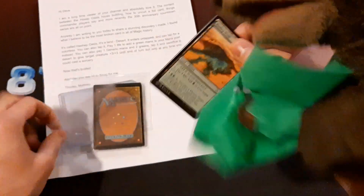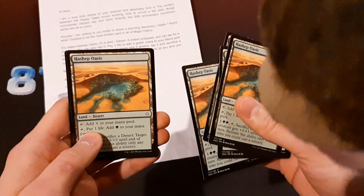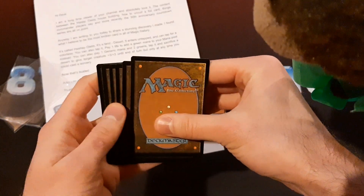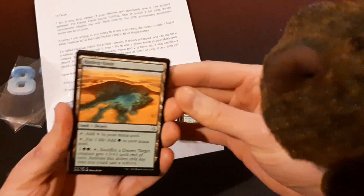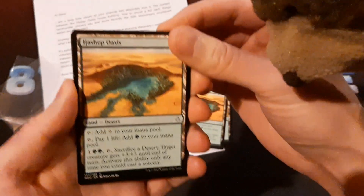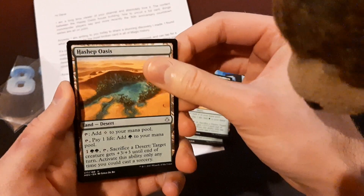The greatest card ever, right here — Hashep Oasis. We also have Hashep Oasis, and beside that there's a Hashep Oasis. We have another Hashep Oasis, followed by a Hashep Oasis, and another Hashep Oasis. There are a few other cards here — flipping these over — oh, check that out, there's a Hashep Oasis. And then we have a Hashep Oasis. There's a Hashep Oasis, that one's pretty cool. Let's slow roll this one — awesome, we got a Hashep Oasis. And then there's a Hashep Oasis. Our last card is a Hashep Oasis.